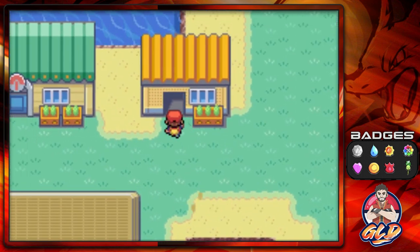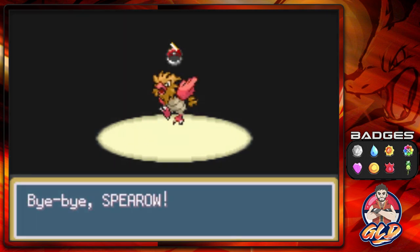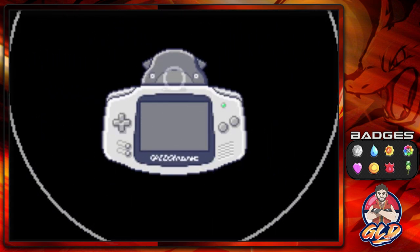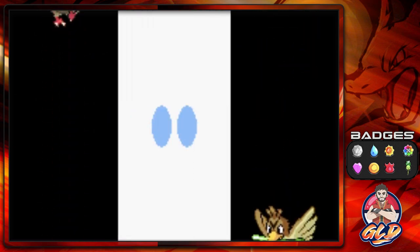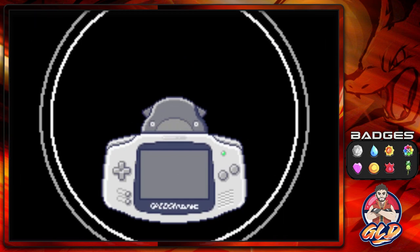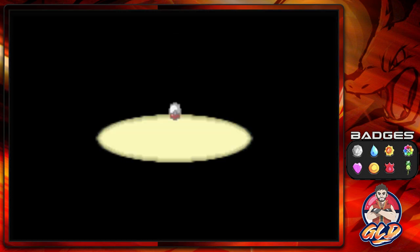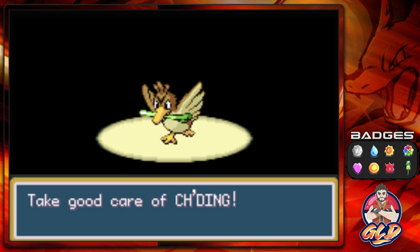If you go right here next to the Pokémon Fan Club, you'll talk to this individual. She has a Farfetch'd and wants a Spearow in exchange. Now the reason I didn't do these trades earlier is because I kind of wanted to convert it into an extra episode, but since we're finishing up this walkthrough this week, I thought it'd be more beneficial to show it alongside the roaming Pokémon. And there it is — we got ourselves Chidding, the Farfetch'd.